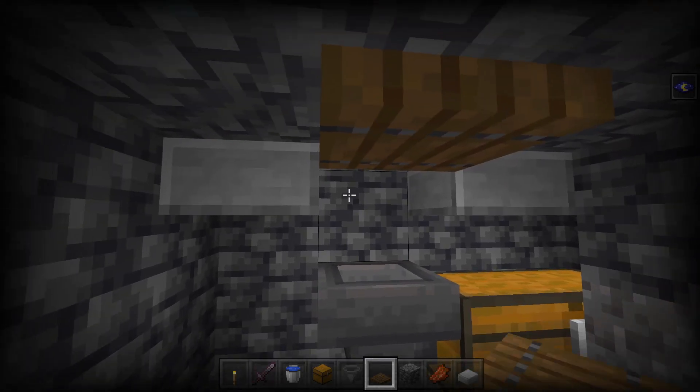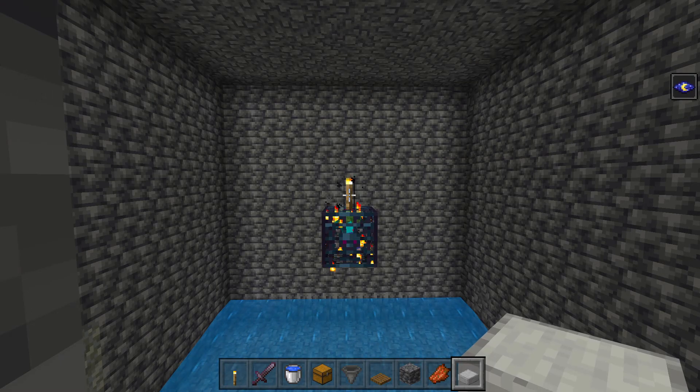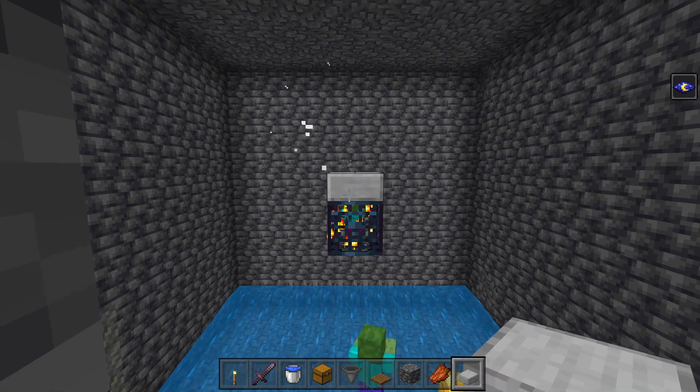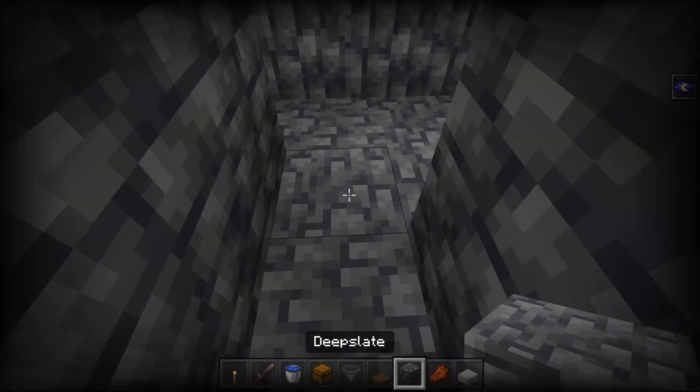Now go back up and break that torch. Zombies will immediately spawn. Place a half slab on top of the spawner and then block this wall up again.